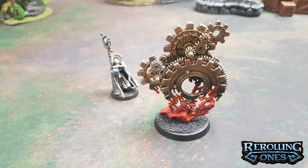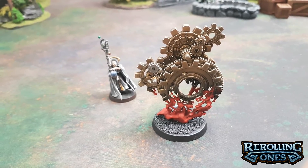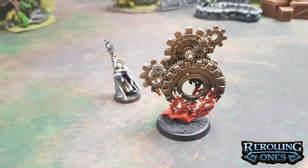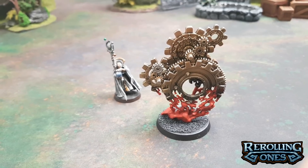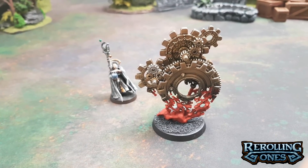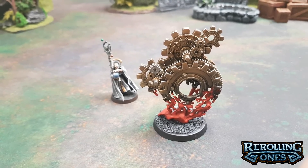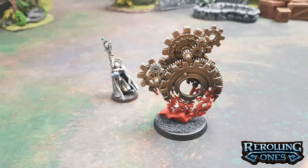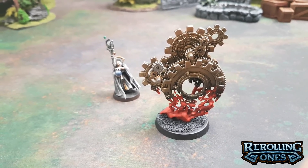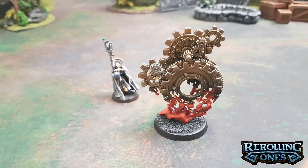Next up, the Chronomatic Cogs — the first of the static endless spells we've summoned today. What it allows you to do is effectively control time. They can speed up time, adding 2 inches to the move characteristic of all units on the battlefield — including enemies — and add 2 to charge rolls for all units. Or they can slow down time: the wizard manipulating the Cogs can add 1 additional spell to their hero phase and reroll failed save rolls for that wizard. It's a pretty big buff either way. You can use this to amplify your situation for better or worse.